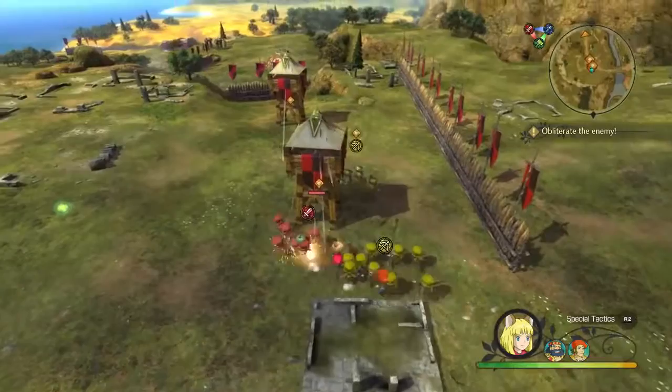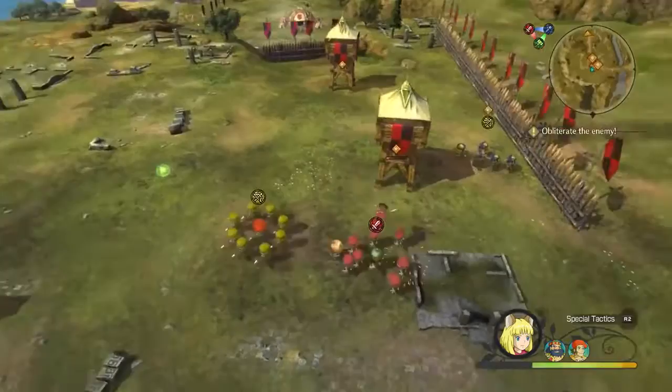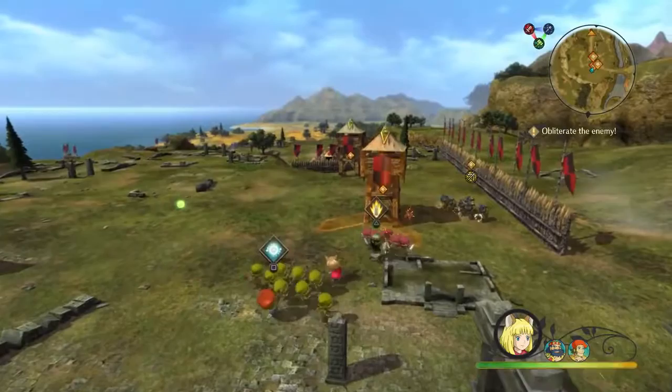As you go through the world of Ni No Kuni, Evan's going to be looking for and recruiting different people to become citizens of Evermore. As you go into different battles, each person has different types of abilities. And the battles evolve - you started out in an open field, now you're behind encampments with archers coming down on you.